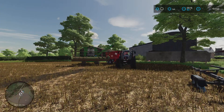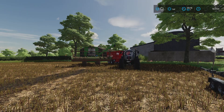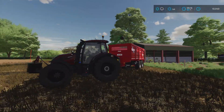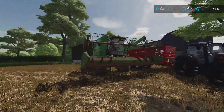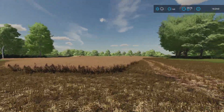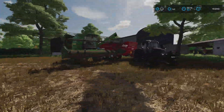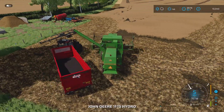Hello everyone and welcome back to another episode here on the Atteningham Park Let's Play. In today's episode we are going to be combining. We've got Valerie on a green trailer, the old girl out the shed. We've done a little bit of the headlands so far but we'll get on, jump in the old girl and make a start.